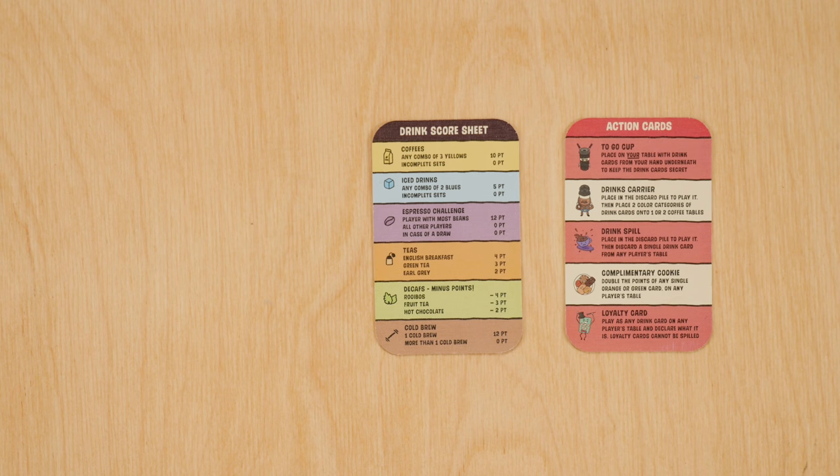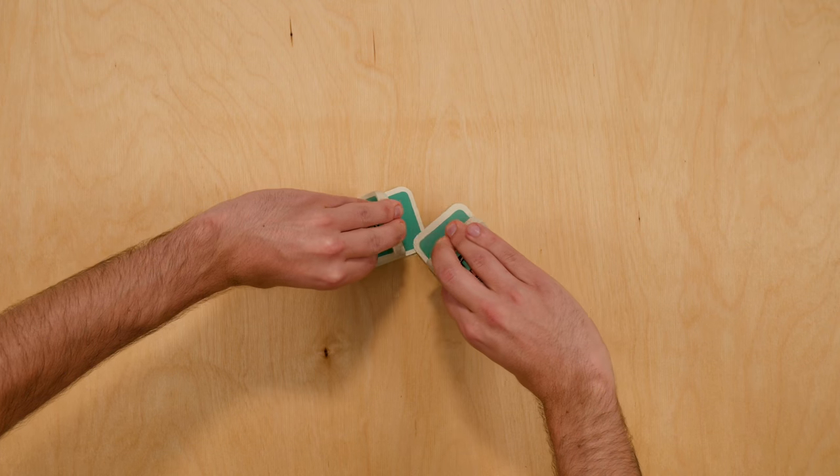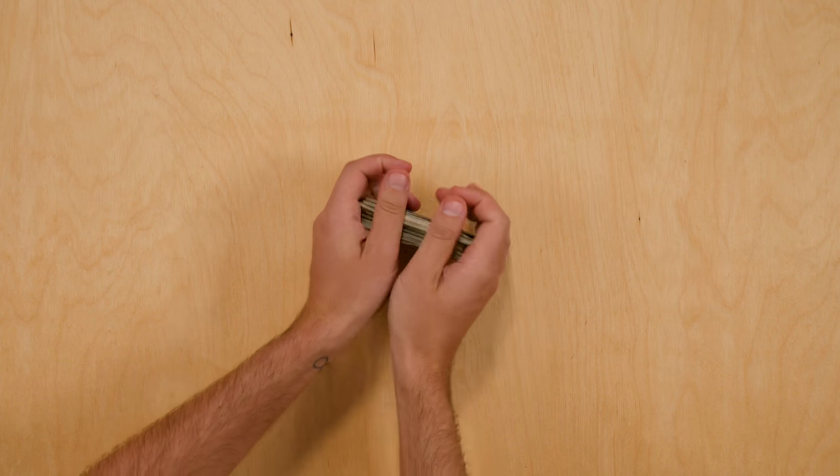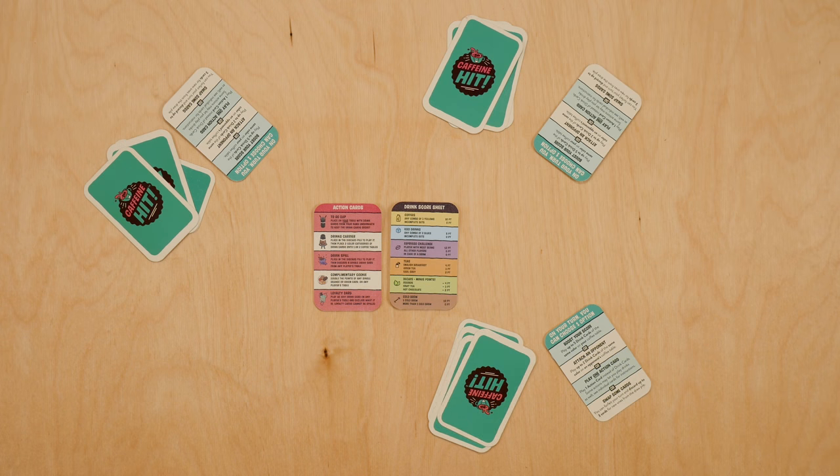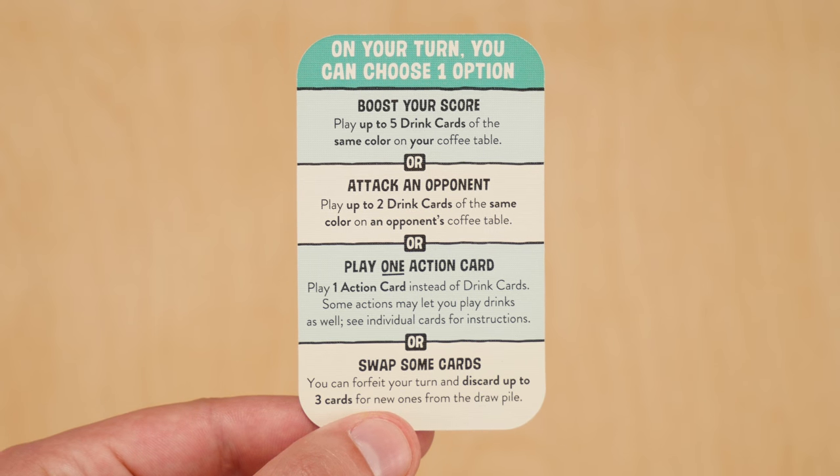To start the game, remove the turn and reference cards and give the remaining deck a good shuffle. Deal five cards each and give each player a turn card. This is a handy reference of what you can do on your turn.